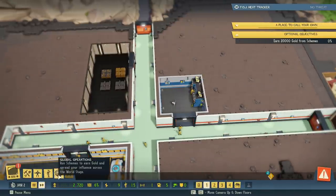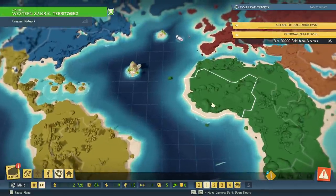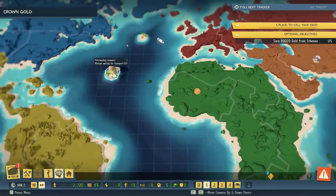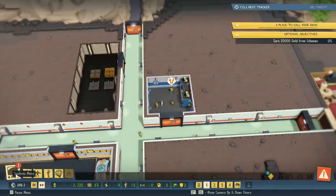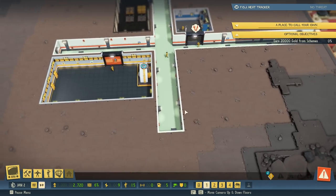Once your control room is set up with a computer, you can go to Global Operations and unlock regions. Let's scout one — it's going to cost us three workers, that's fine. Back at the base, every time we do something on the overmap it costs us minions, but we constantly get a flow of minions coming in. Optional side objectives will also pop up, like building a training room for 5,000 gold — we'll do that since we'll eventually need one anyway.